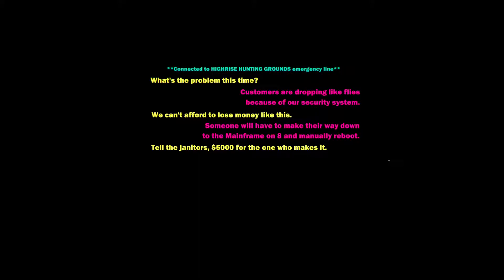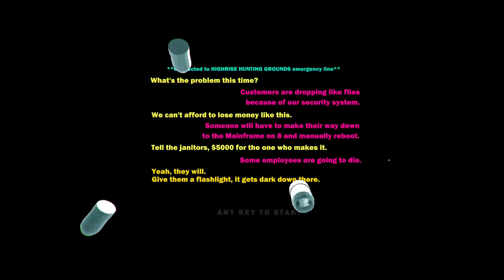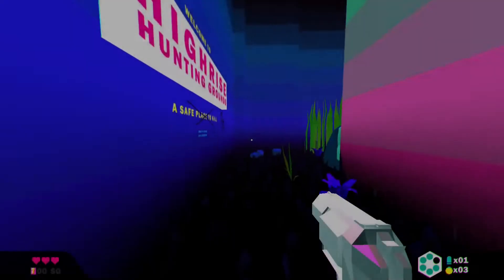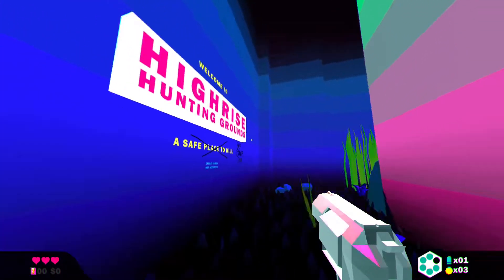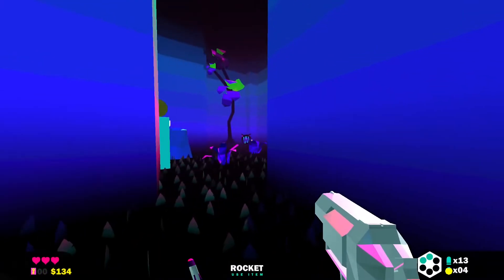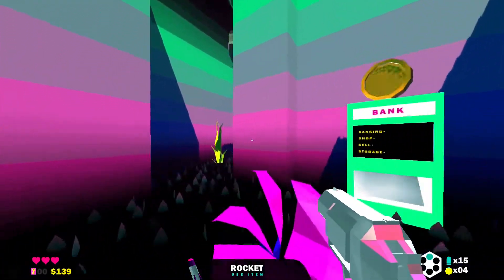On some computer screen, we see that the high-rise hunting grounds are having issues with their security system killing their customers. The only way to get the system to stop is to manually reset it by reaching the 8th basement floor of the building and finding the mainframe. Management offers the janitors $5,000 to whoever can make it down and do just that. And that's all you're given for story — what the high-rise hunting grounds are is never explained, which is fine enough. I don't think roguelikes need a complicated story to justify why you keep going down into their levels.